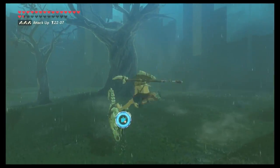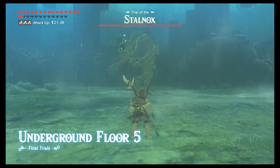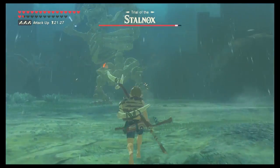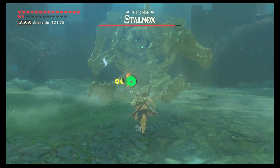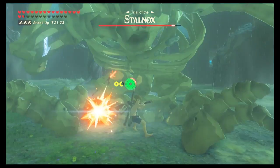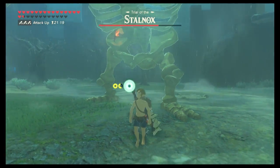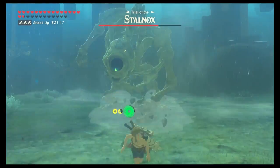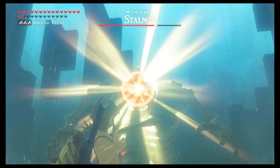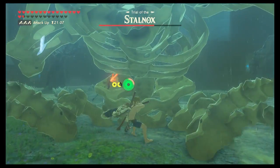The fifth floor is a Stalnox, and they are just as easy as a Hinox. All you have to do is pop them in the eye with your bow and arrow, then rush them and do as much damage as you possibly can. Use a bigger weapon — I like a spiked Moblin club. Once he stands up, stay fairly close by and then run away at the last second. Using the bow and arrow again, hit him in the eye. Once he goes down, use that spiked Moblin club again to get a couple more hits in.